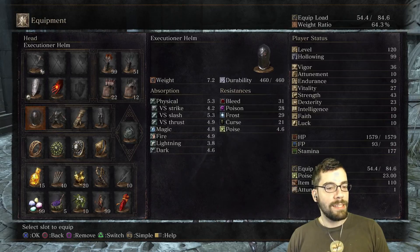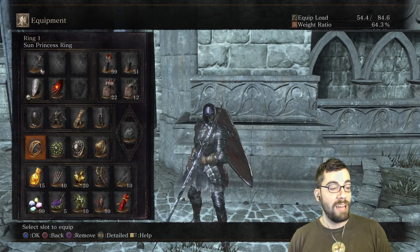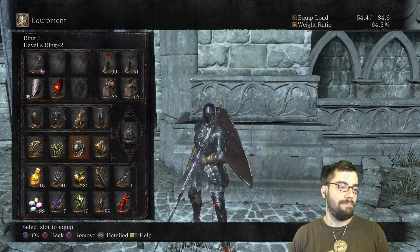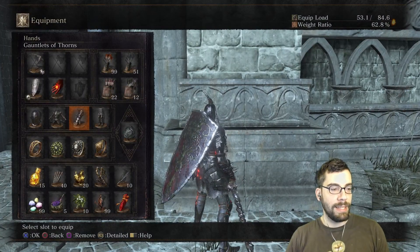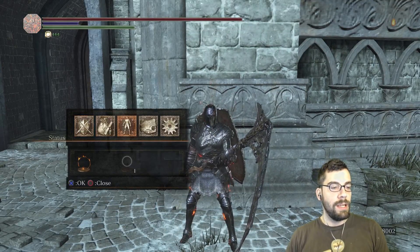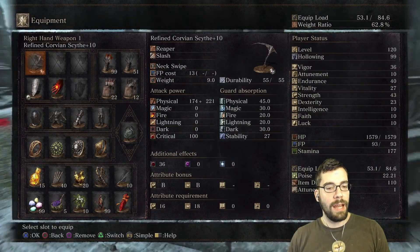Lothric Knight Shield, Executioner's Helm - here's my fashion. Lorien Gauntlets and Black Knight Leggings. Covetous Silver Serpent Ring plus two, which should basically never leave anybody. Chloranthy Ring, Aldrich's Ring, and Sun Princess Ring. The fourth ring slot - do I want it, do I need it? Havel's Ring lets me wear a little bit better armor. I'll keep the Gauntlets of Thorns for that little bit of extra damage. My character isn't super tuned specifically to this weapon. I do about 10 fights at the pontiff, and I don't buff my weapon.